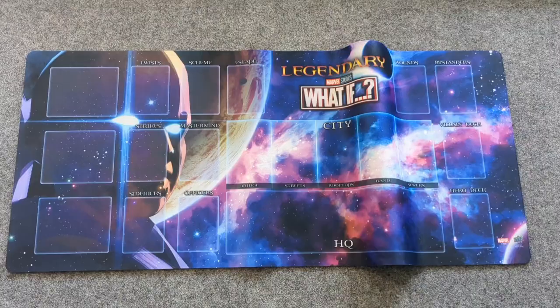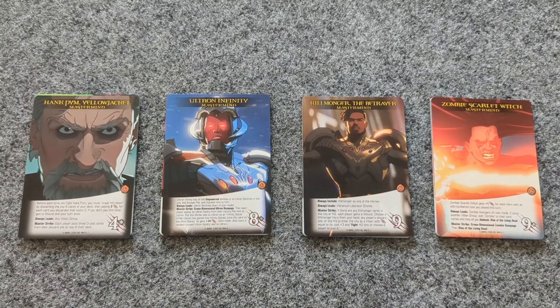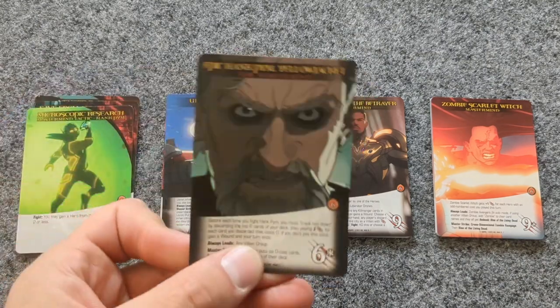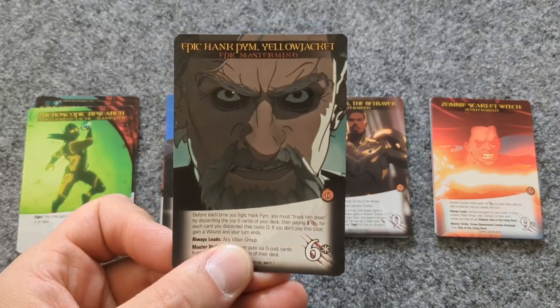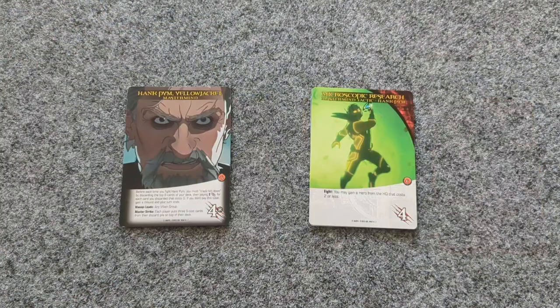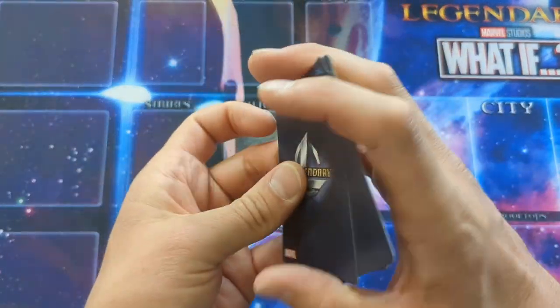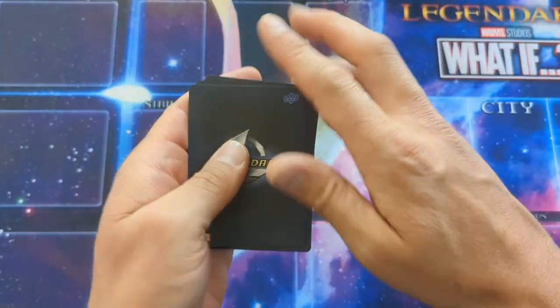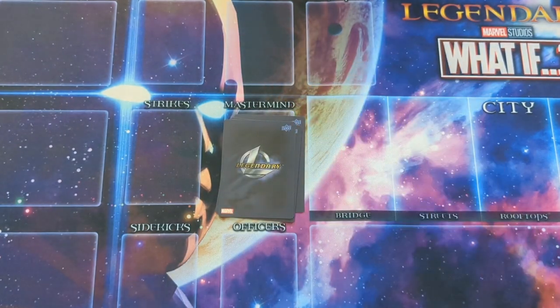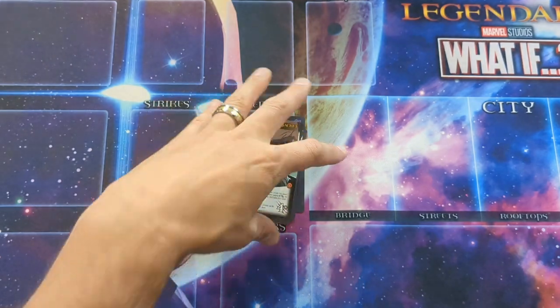To set up, place the game mat in the center of the play area. The game comes with four masterminds — the enemy to be defeated in order to win the game. Each mastermind card is double-sided, with a regular version and an epic version. For our first game, let's choose regular Hank Pym Yellow Jacket. Each mastermind comes with four mastermind tactics; shuffle those four tactics and place them face down on the mastermind location, then set the Hank Pym Yellow Jacket card on his regular side on top of that stack.